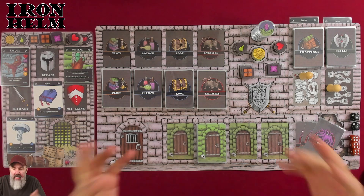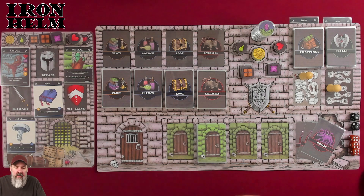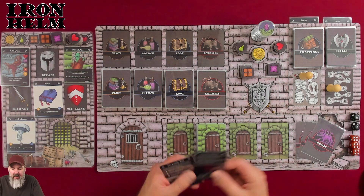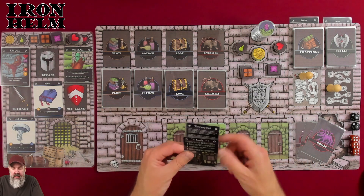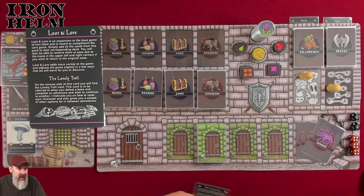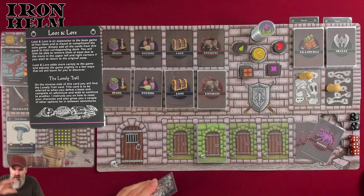These expansions just add more — they are my favorite kind. In those little packs of cards, it's like buying a pack of Magic cards or baseball cards. You tear them open, there's a stack of cards and one instruction card each. The Loot and Lore pack is just an expansion to complement the core game. There's nothing bad I can say about more — I love it. I think these are the two expansions you just buy sight unseen immediately.